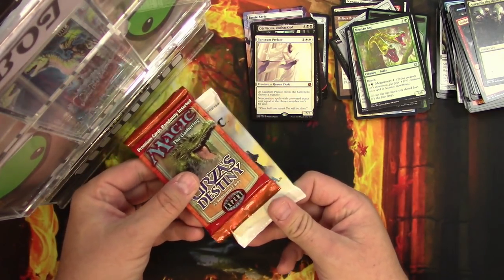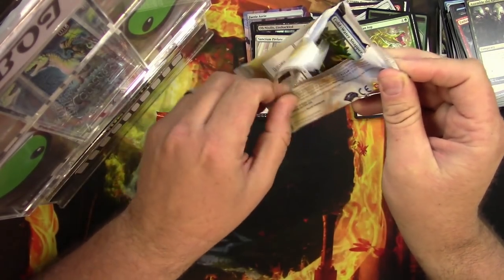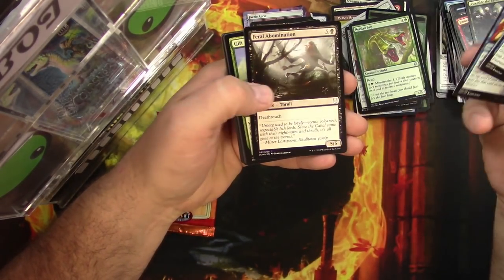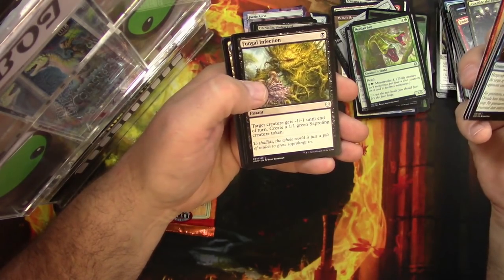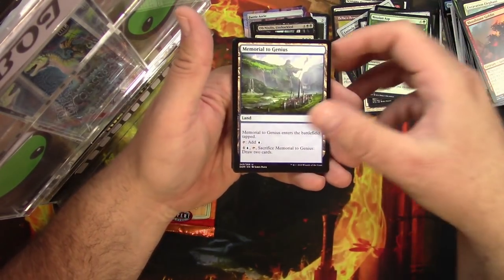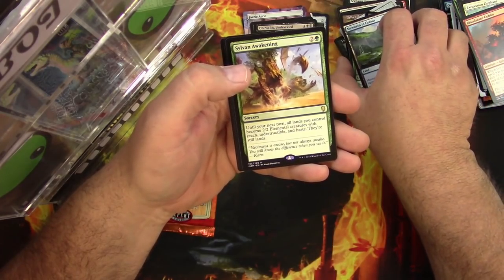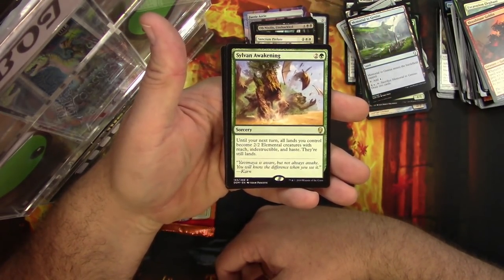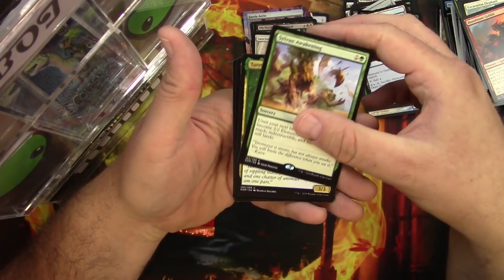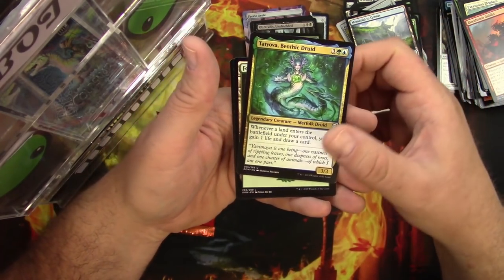Next up, a pack of Dominaria. Got a Snapper, a Raider, and Infect — gross. Memorials: Memorial to Genius and Memorial to Glory. The rare is Sylvan Awakening — sorcery for three: until your next turn, all lands you control become 2/2 elemental creatures with reach, indestructible, and haste; they're still lands. Also got a Tatyova: whenever a land enters the battlefield under your control, you gain one life and draw a card. Pretty usable.